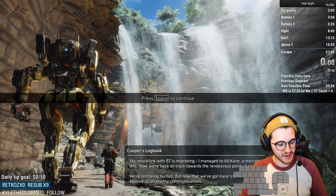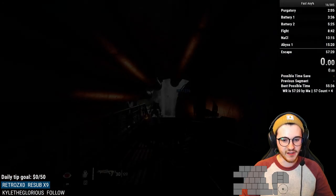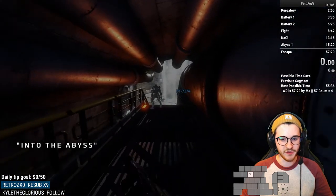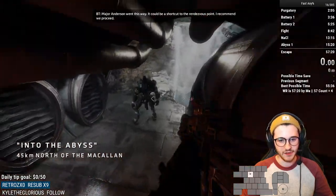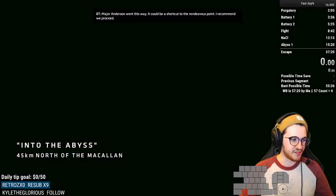So without further ado, we'll get started. Right off the bat, as soon as you load in, the thing you're going to want to do is you just do a slide, jump to the right, and you just wall kick off and get to BT. I don't think I need to go over that too much, that's pretty simple.